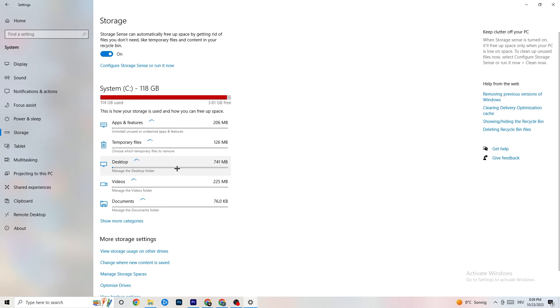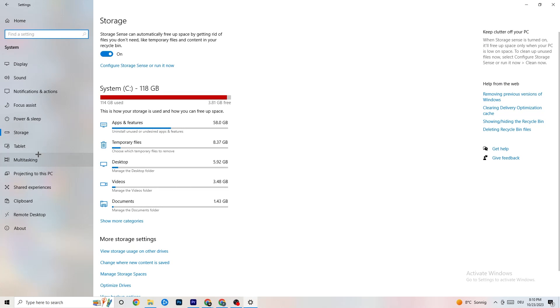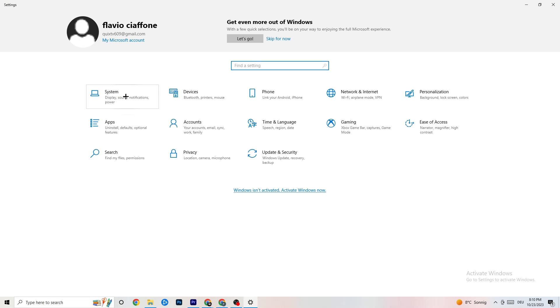Go to 'Storage,' click 'Configure Storage Sense,' and run it now. Click 'Clean Now' — it will clean every trash file currently on your PC. It takes a little while, so let it run and then go back.